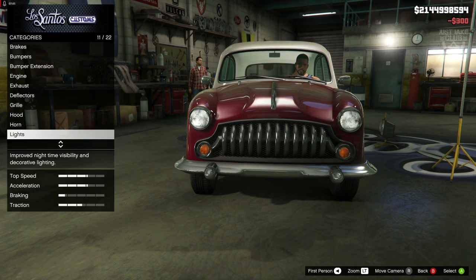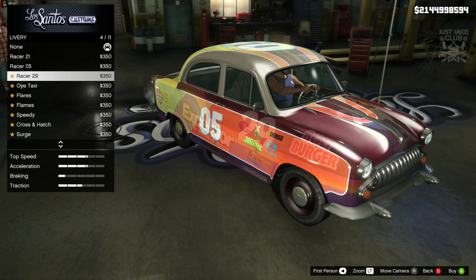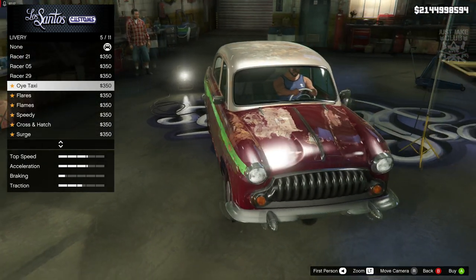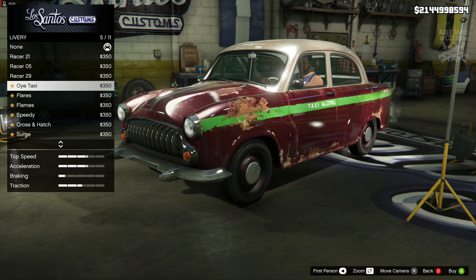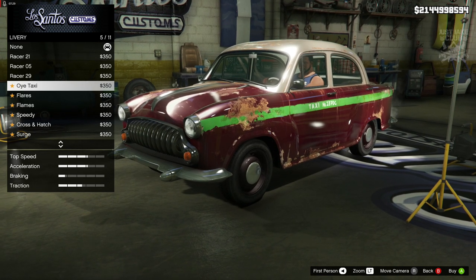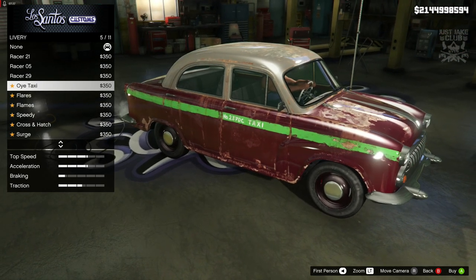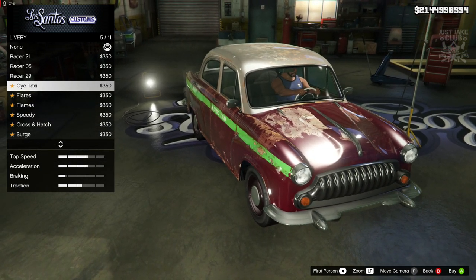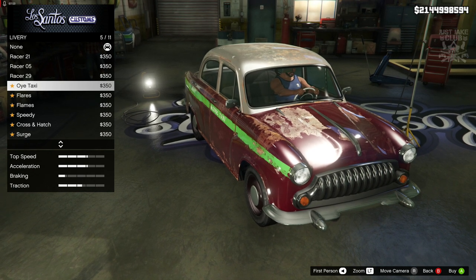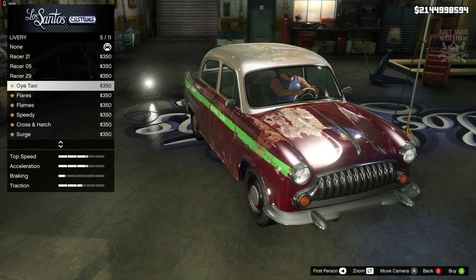Skipping the horn. For headlights we are going to get the Xenon headlights because they look crystal clear and just look loads better. For liveries I'm not going to purchase one, but I'll quickly skip through them all so you can see them. That ratted one is actually not bad if you want to make it look old — it's probably one of the best-looking ratted liveries I've seen. But it's a shame Rockstar contradicted themselves by giving us a ratted livery to make the car look old and worn, alongside all this nice shiny chrome.